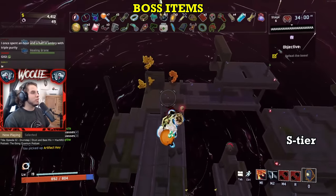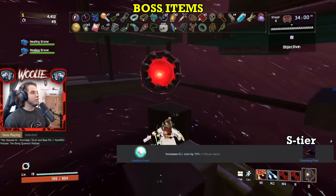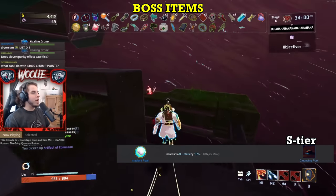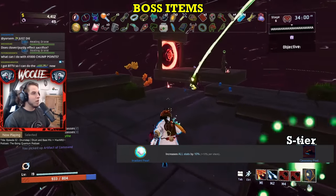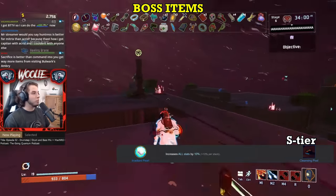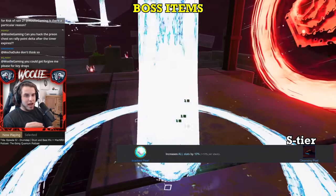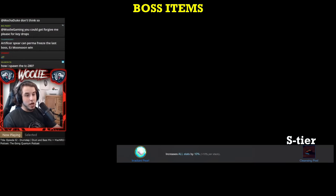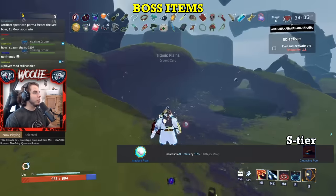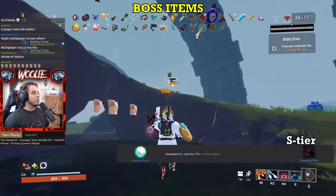And finally, the S tier boss items, starting with the Irradiant Pearl. The pearls aren't really boss items, but it's a yellow item. The Irradiant Pearl gives a 10% increase to all of your stats — rather than just your HP. This includes HP, HP regen, crit, armor, damage, attack speed, and movement speed. That's a little better than just 10% HP. However, the chance to acquire one is astronomically low. In my over 700 hours and countless runs since cleansing pools were released, I have gotten exactly zero Irradiant Pearls. There is a 4% chance that a cleansing pool contains an Irradiant Pearl instead of a regular one, so combined with actually needing to find a pool, it's pretty darn rare.